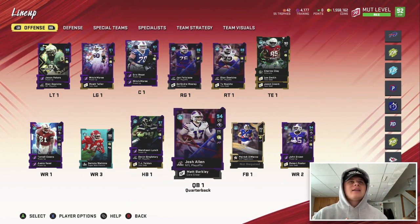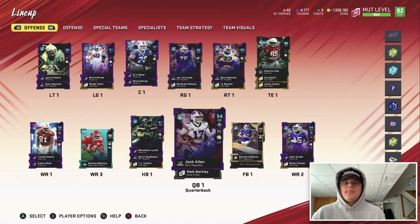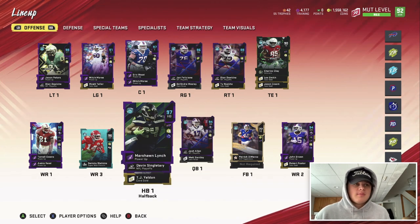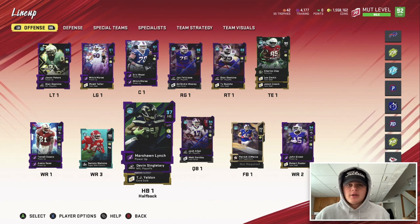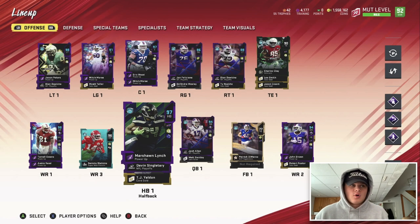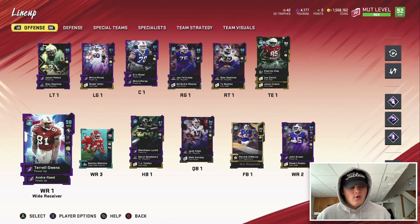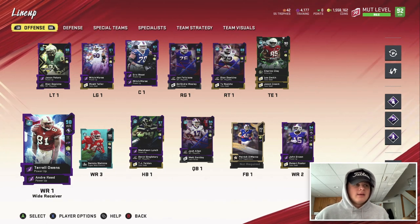The god himself, Josh Allen, 94 overall, cammed up with that Bills Passing cam. Our starting running back — 97 overall Marshawn Lynch. This card's pretty good. He's got 94 speed, 96 acceleration, 96 brake tackle, 97 truck. Finally he got a power up with Series 5 — I've been waiting for that for a very long time.